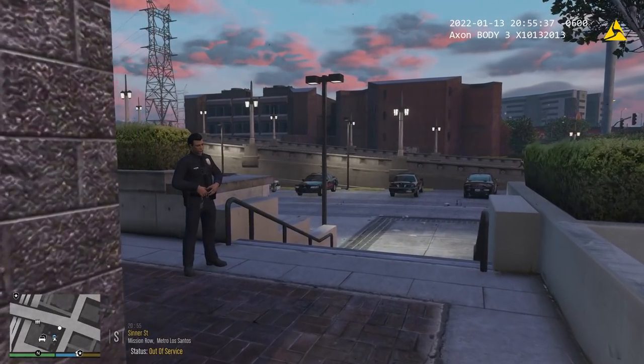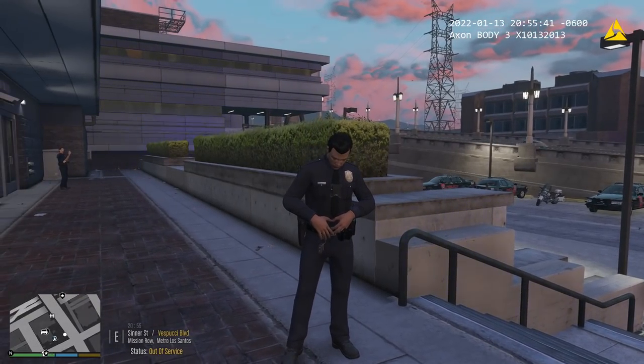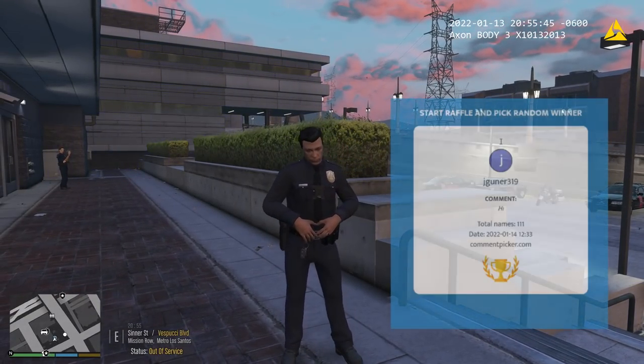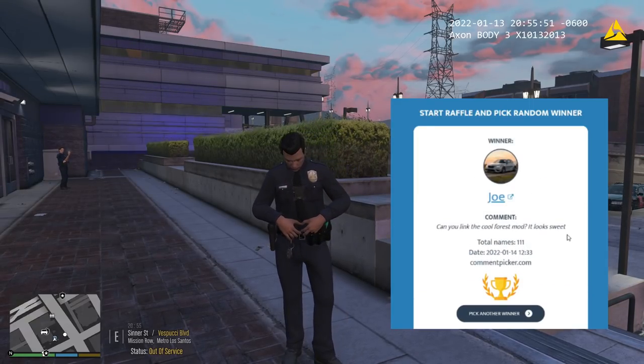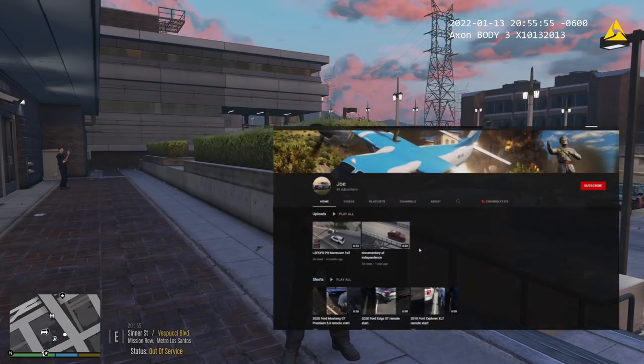Let's see — where's my partner at? There he is. Hey there, Officer Rookie. We need to get a new partner name. Who is it going to be today? It's going to be Officer Joe. There we go. That's easy to remember — Officer Joe.